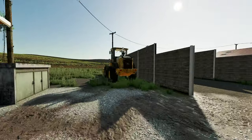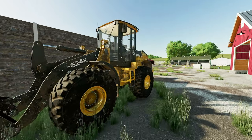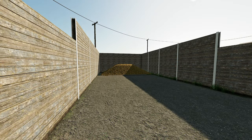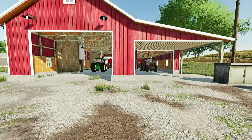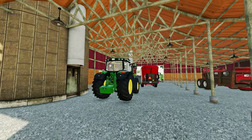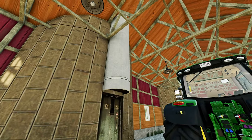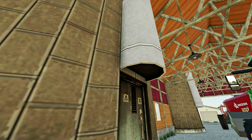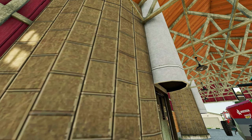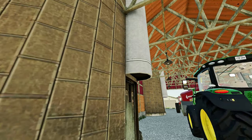There's a John Deere Wheel Loader 624K over here — this was in Convoy and I was so angry because everything was stuttering and you couldn't play the game. I can now, and it's so nice. In the Red Barn Pack, we've got the feed mixer. I've got a 6 Series 6155R with a bucket on the front. This is where you get your silage from — we've got fresh maize fermenting into maize silage.